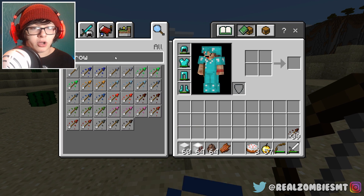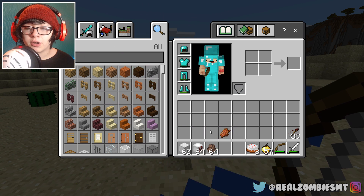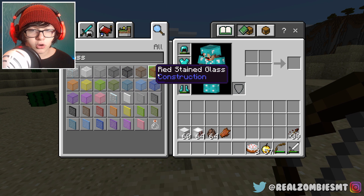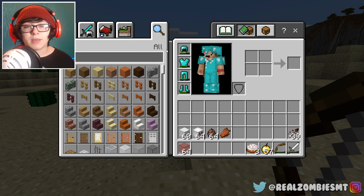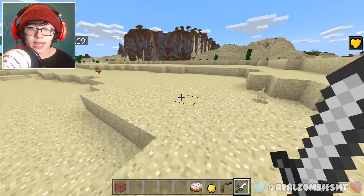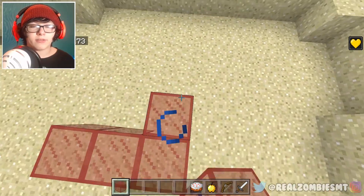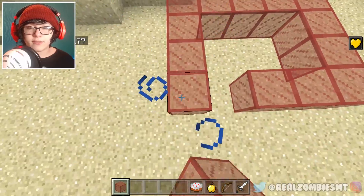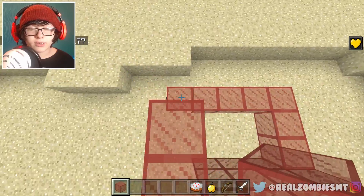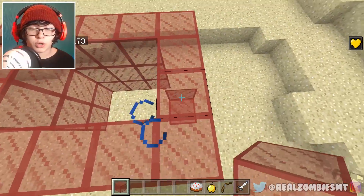I have an idea. Pennywise likes to make people float, so we're gonna make Pennywise float. We're gonna build a little enclosed area for him and teach Pennywise a lesson in trickery. He's very powerful so I'm curious if he'll survive. We're going to contain Pennywise inside this little dome and see how much TNT it takes to destroy him.